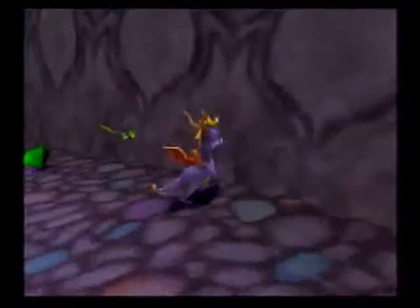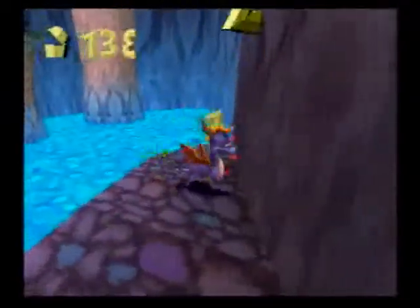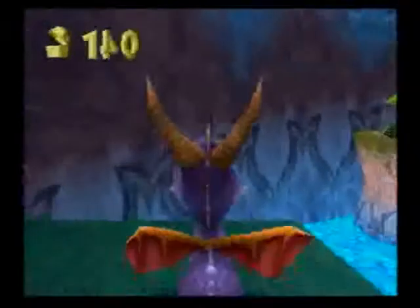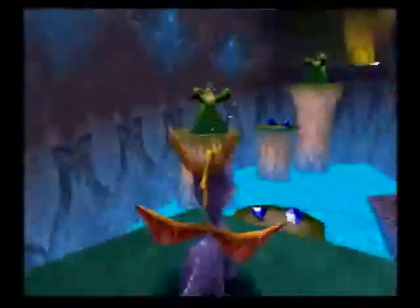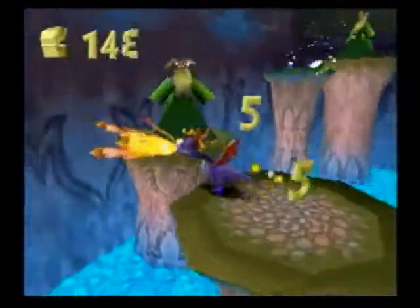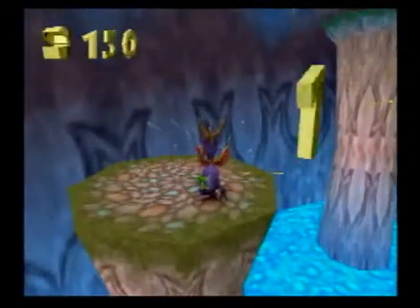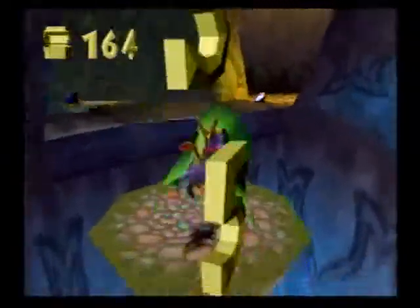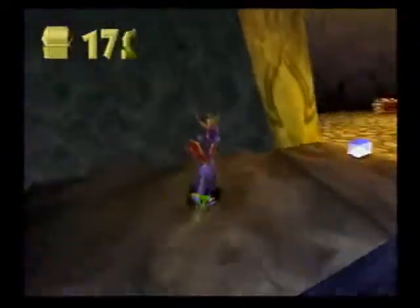Right here I'm gonna go and get these gems, and I'm gonna get this one down here because I would have missed it if I didn't see it. I'll pick out that wizard, get this other wizard, then go in this cave and get this dragon to the right.